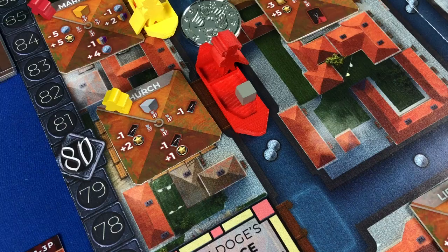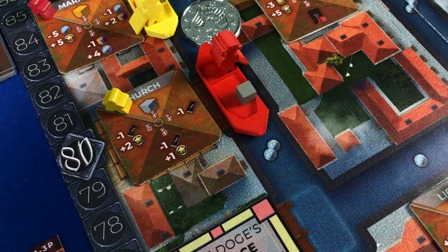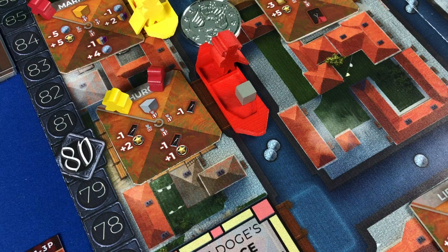Going back to the dock, the player advances onto the building. If they do not have an assistant on that building, they take one from their supply and place it onto the level one spot, then activate that spot. After activation, their turn is over.